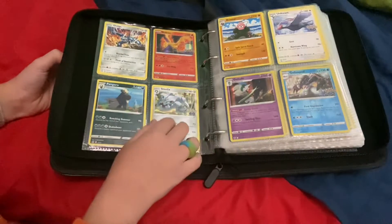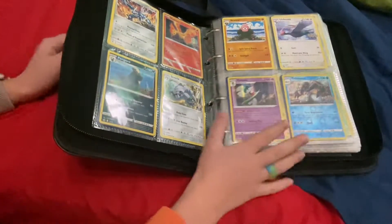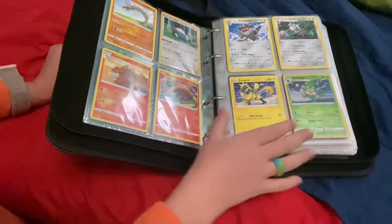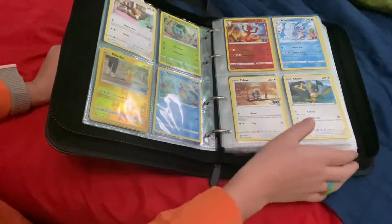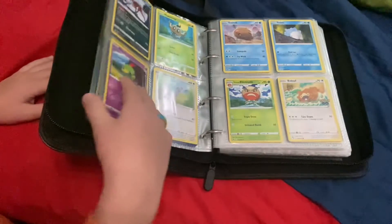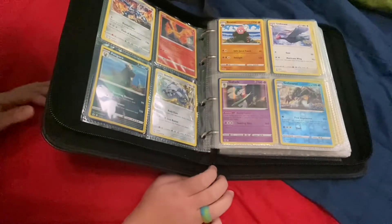Here's a Dialga, here's a Steelix, and then you can just see for yourself. Once I turn the page there's just some more powerful ones, but once you start turning to the back there's not as many powerful ones. I'm just gonna turn pages and you can look at them.